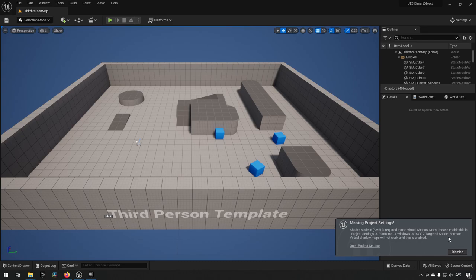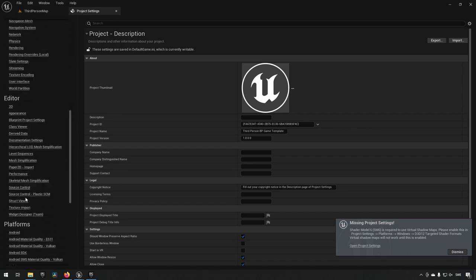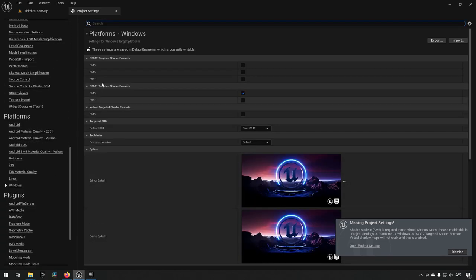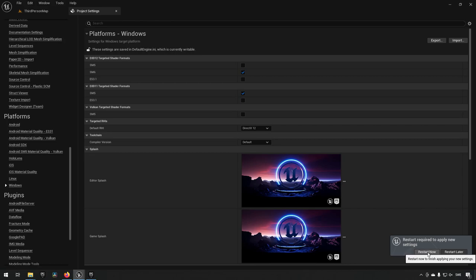In this video we're going to be highlighting the smart objects available in 5.1 as a full release. I have a third person template created in Unreal Engine 5.1 Preview 1. We have some project settings that are incorrect, so we'll go to Project Settings, Platform, Windows, and set SM6 — then restart.